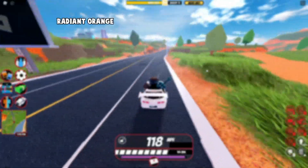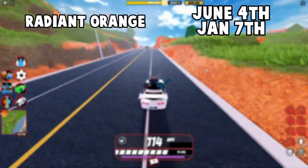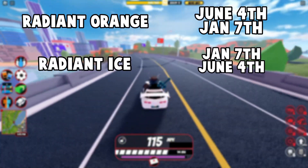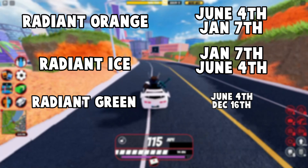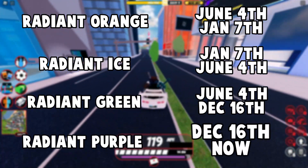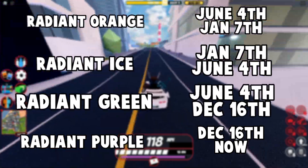If we follow this trend, it started with Radiant Orange lasting from June 4th to January 7th. Then Radiant Ice from January 7th to June 4th, followed by Radiant Green from June 4th to December 16th. And finally Radiant Purple, which was added on December 16th, and can still be obtained to this day.